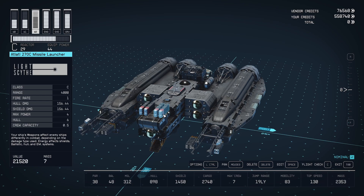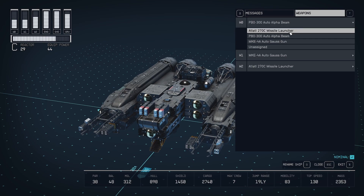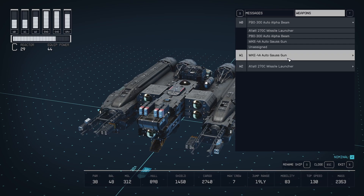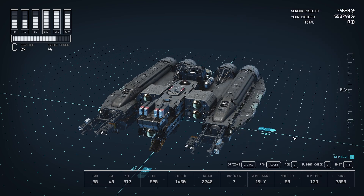For the missiles, I've got an Atlati 270C missile launcher and I pair everything up, which is very handy. Missile damage is always very high, but I'm not entirely sold on missiles being that great — the fire rate is low, and the lock-on time, while not terrible, does cut into time you're actually firing at the enemy. In the flight check weapon groups, because they are the same weapon you can just group them as one. I do hope there'll be an update where you can multi-group things so they all fire at the same time, but I'm not holding out too much hope on that.